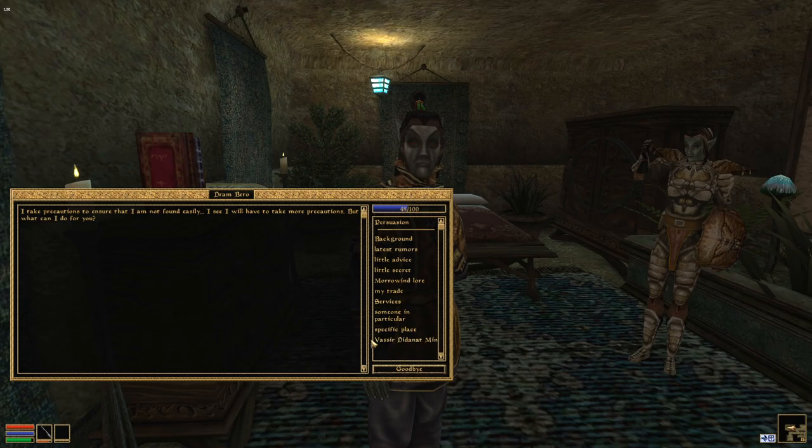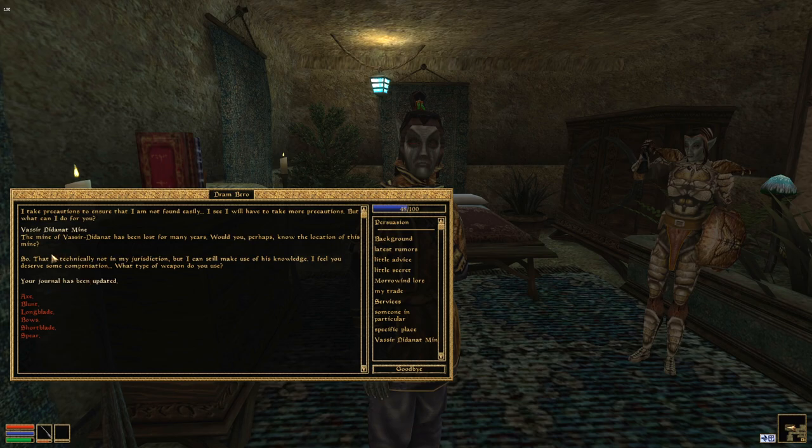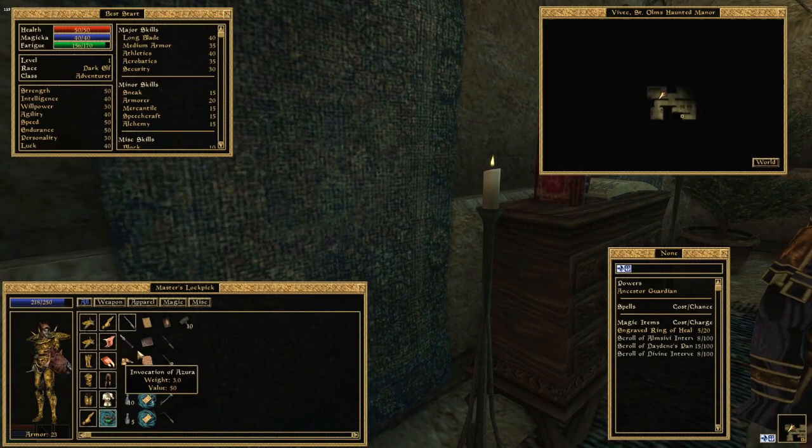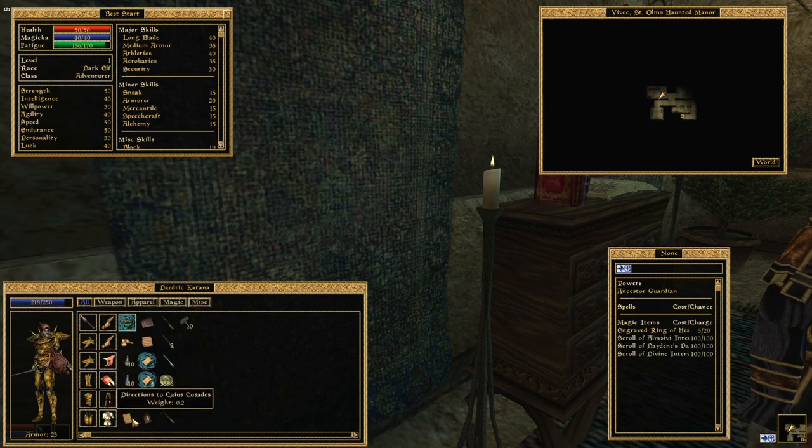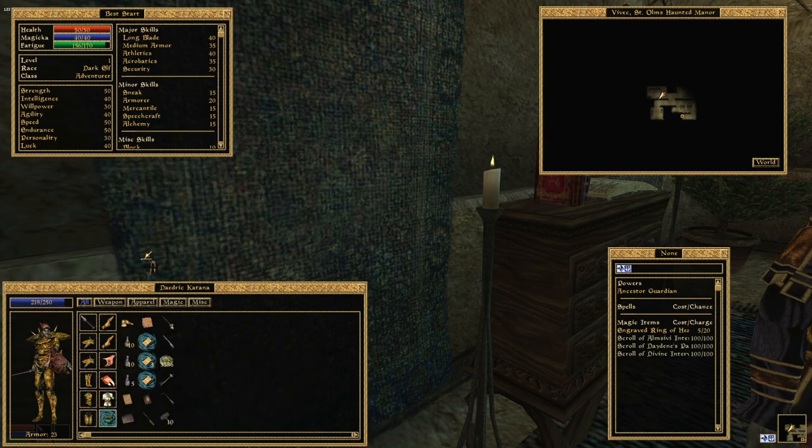Inside, look for a character called Dram Bero. Talk to him and tell him the location of the Vassir-Didant Mine. In return, he gives you your choice of daedric weapon — every weapon class is represented: bow, axe, sword, you name it. Go ahead and look at that — that is a daedric katana, the best long blade in the game. Find a cave outside Balmora, and within five minutes you've got one of the strongest weapons in the game.